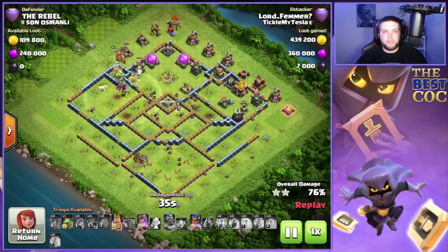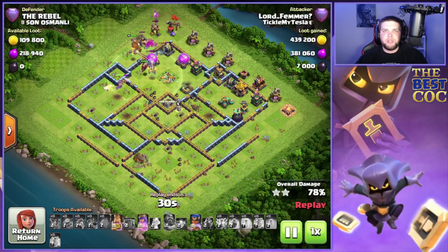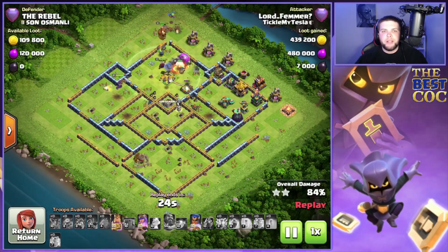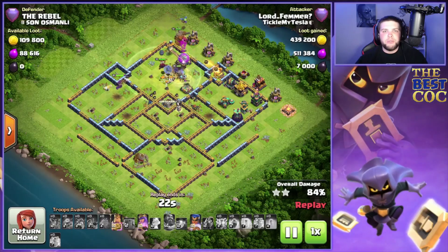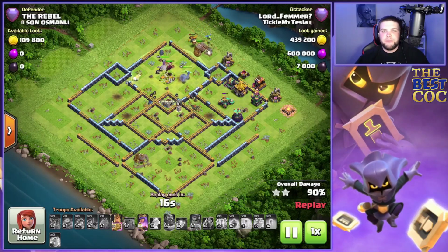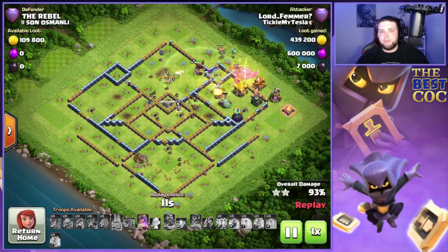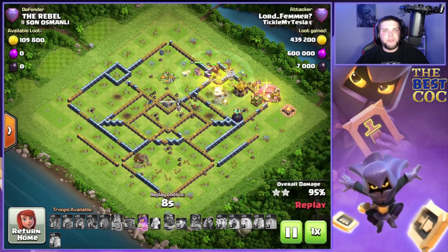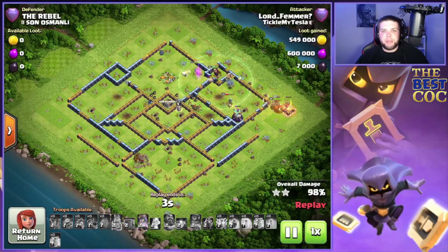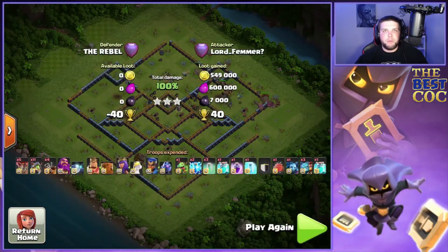I definitely want to copy a similar army to what they're using and maybe change it a little to what I'm more comfortable using, and possibly make a push next season with queen charge hybrid. It was by far the most used attack I used in Town Hall 13 and I would love to use it again in Town Hall 14. I was very excited to see the levels when the hogs and miners got upgraded, but it didn't seem to really do much. I was hoping eventually for maybe a super miner or super hog, and maybe that attack can make a comeback. We will see — I definitely want to push next season using that attack and see what we can do.